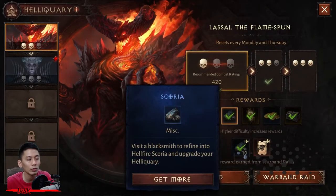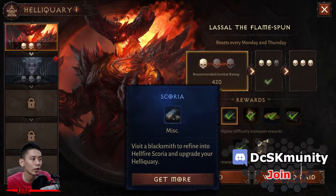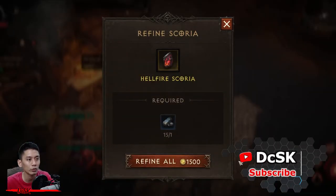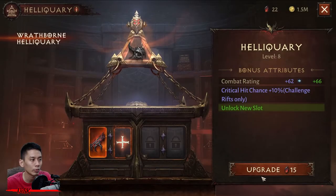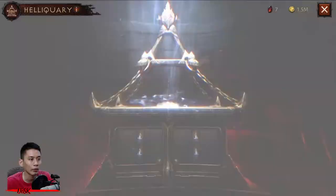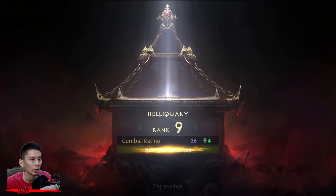To upgrade your Heriquary you need to defeat Heriquary bosses. It rewards a special material called Scoria, which you can bring to Charsi the Blacksmith to refine into Hellfire Scoria for a small gold fee. Once you have enough Hellfire Scoria, go to the Heriquary screen from the menu and upgrade it. Upgrading your Heriquary gives a boost to your combat rating and at certain levels unlocks slots for sealing demonic remains.